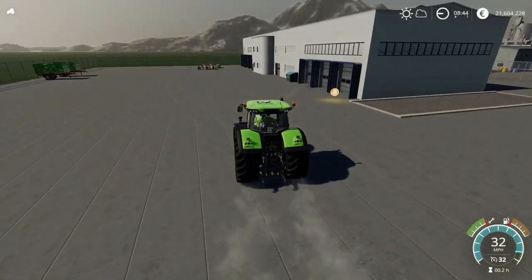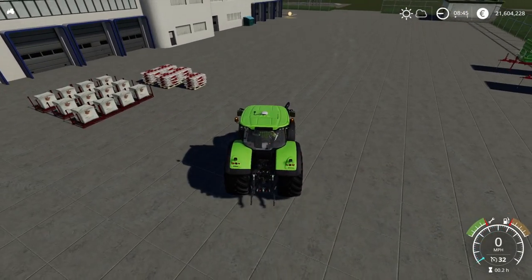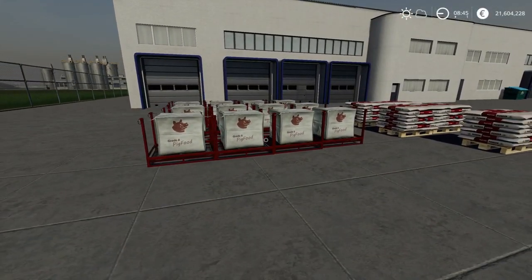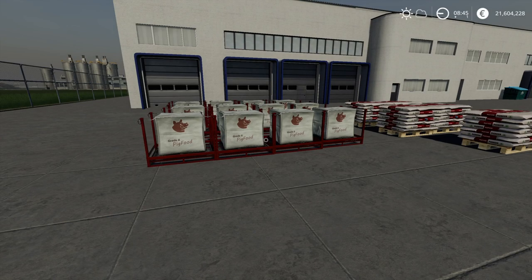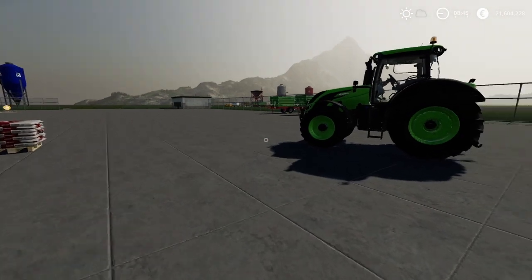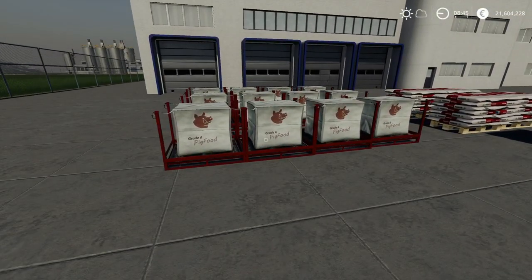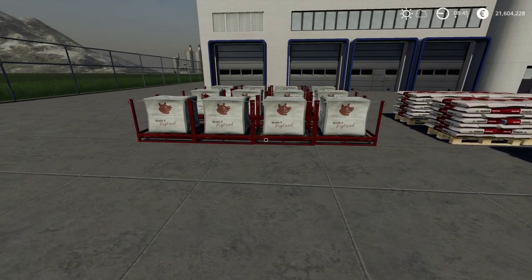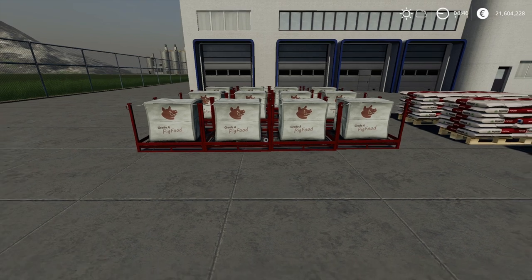So what I'm going to do is look at the alternatives we've got and work out which one is the best one. Our first option is the standard in-game Grade A pig food big bag. Under big bags, it's the first one — pig food big bag, 1,000 for 1,000 litres. So to fill up the 12,000 litre trailer I've got, it's going to cost me 12 grand. That's 12 pallets at a grand a pallet — 12,000. So that's our baseline: if you're just playing the game with no mods, it's going to cost you 12 grand to fill that 12,000 litre trailer.